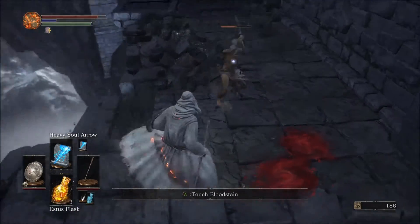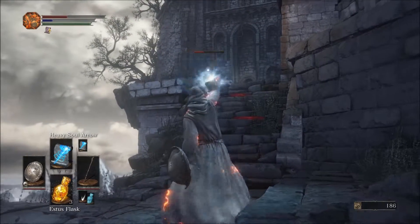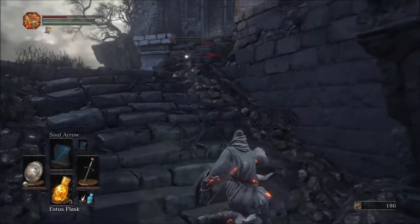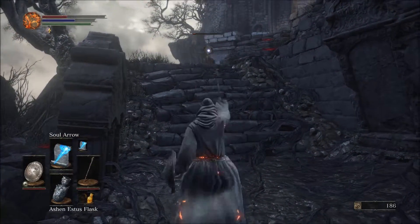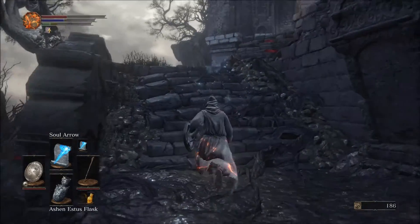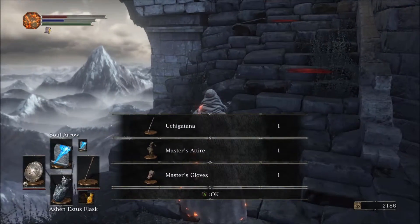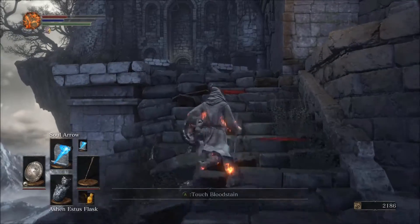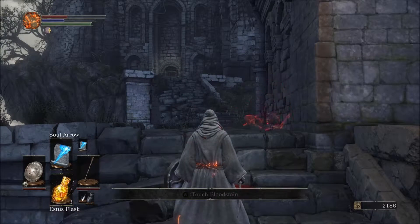Maybe he'll just wander off the edge and not hit me! As long as we stay back, our strategy should work. One more — I'm out of mana! No! Yes! Nailed it. No! Yes! Nailed it — lots of equipment. That guy was certainly acrobatic, but it did not help him.